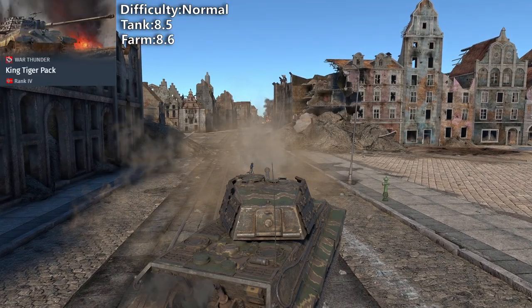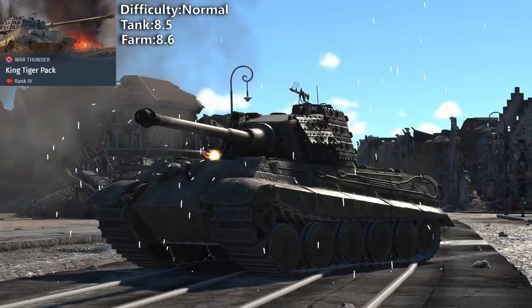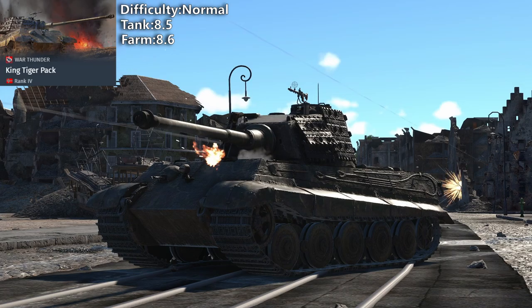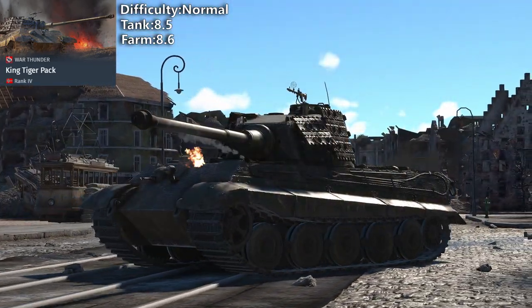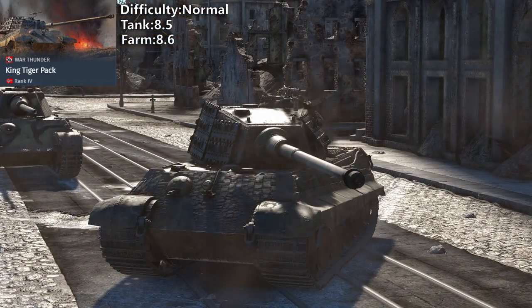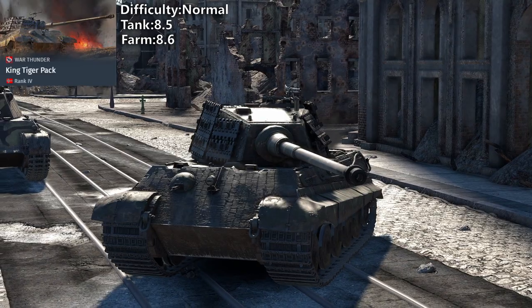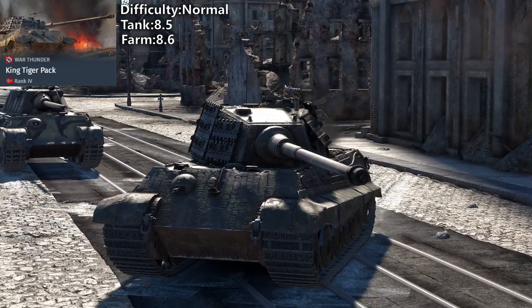King Tiger has a great cannon and good reload speed. It has some armor, but usually if someone penetrates you, you get one-shotted because shells are stored in the back of the turret. You also have to think about positioning in advance because King Tiger is very slow. For passive positional gameplay it's good, but for aggressive rushes it's not that great.